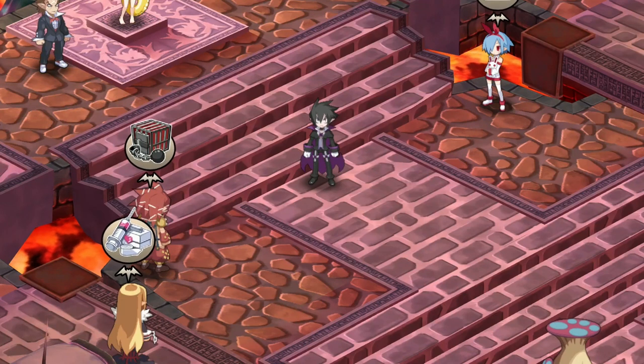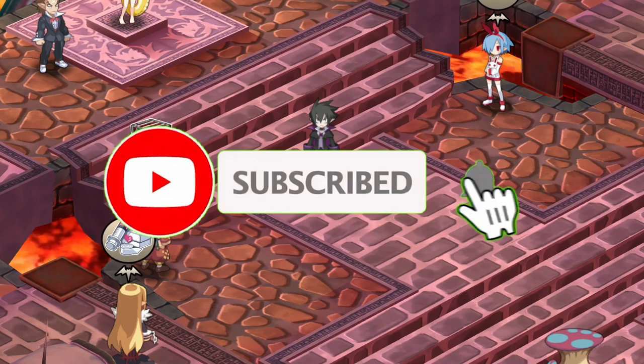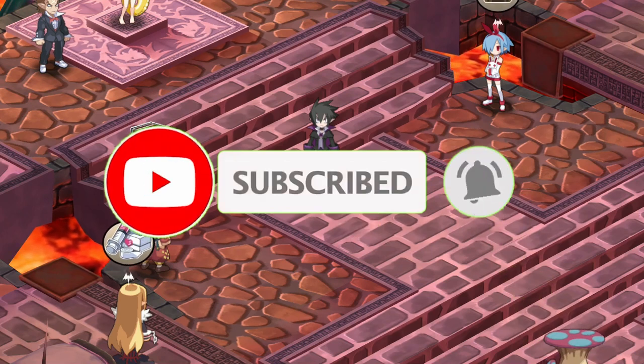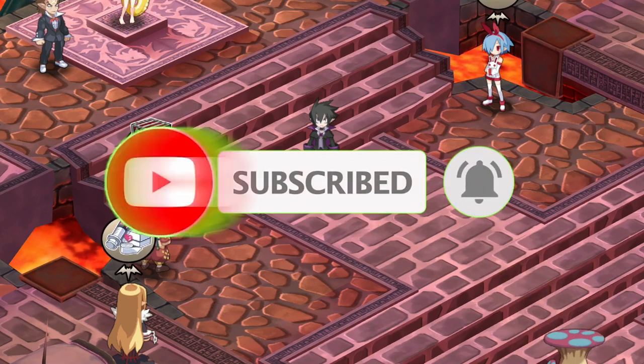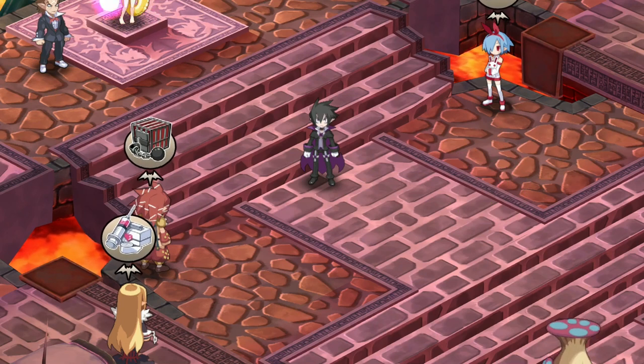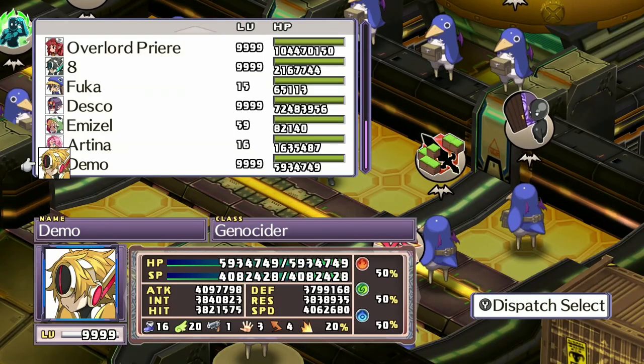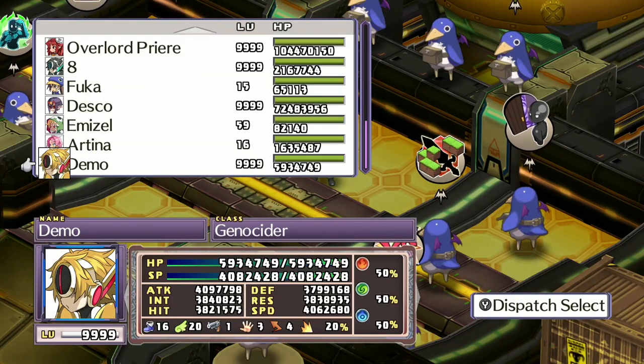Welcome back to the channel. Winx here — if you haven't already, go ahead and click that like and subscribe button so you never miss out on anything I upload. Today we're going to be talking about Disgaea 4 and how you can instantly take any character from level 1 to max level in just one fight. We took our character from level 1 to 9999.